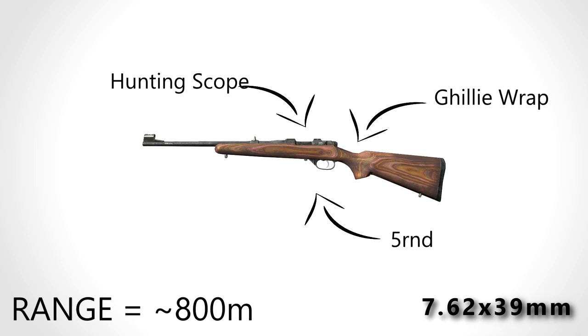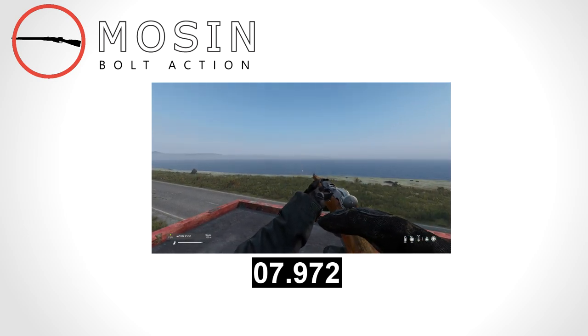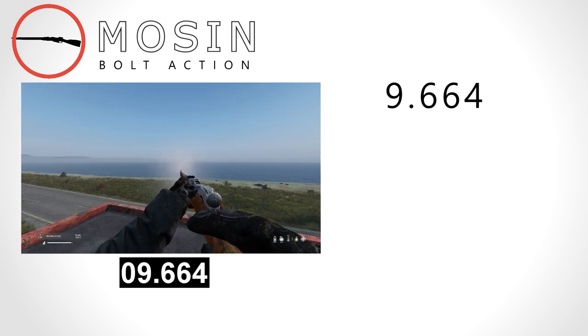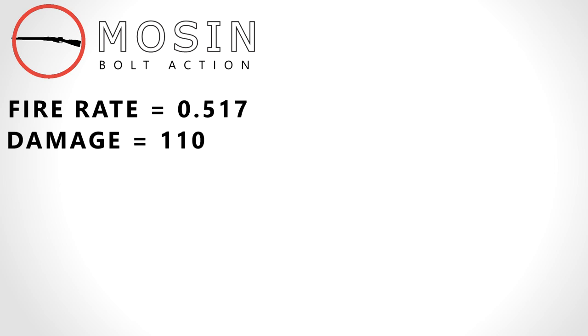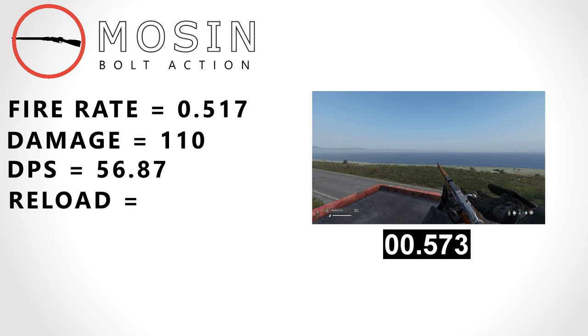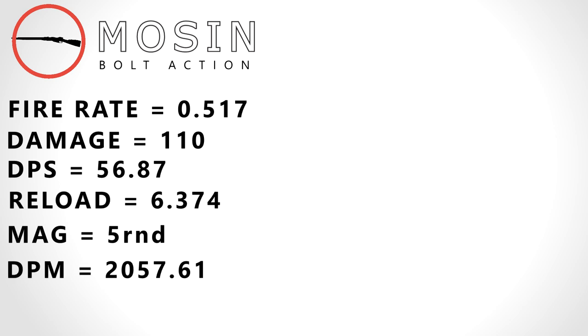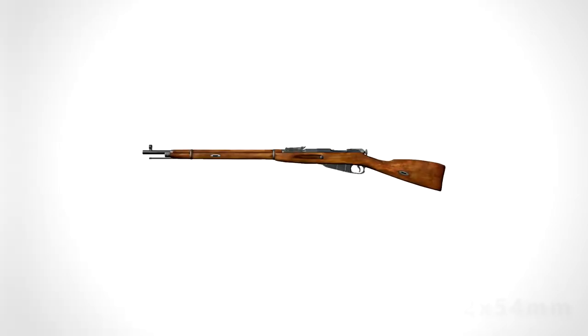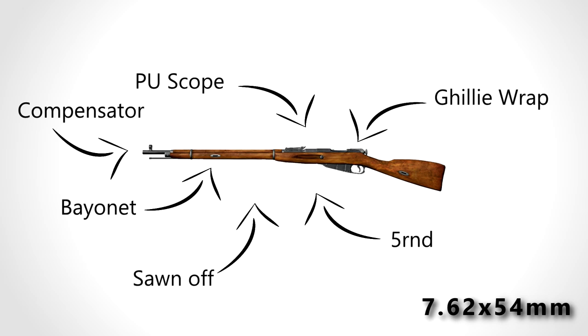Here we have the Mozen, my personal favorite. The Mozen takes 9.664 seconds to shoot five shots, giving it a fire rate of 0.517 rounds a second. It has a base damage of 110, giving it a DPS of 56.87, a reload speed of 6.374 seconds, a mag size of 5, and a DPM of 2057.61. It weighs 4 kilograms. The Mozen shoots 7.62x54, takes the PU scope, has a 5-round mag, takes a ghillie wrap, bayonet, and compensator, and can be sawn off, with a realistic range of 800 meters.